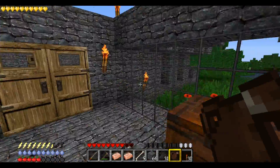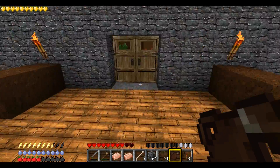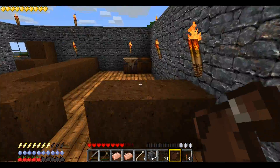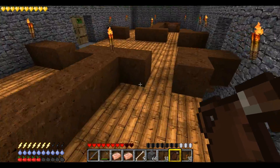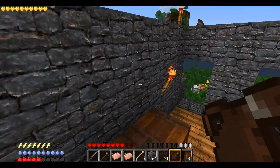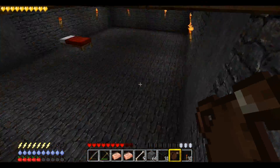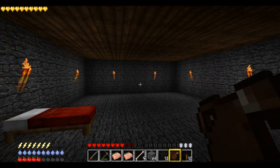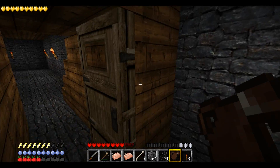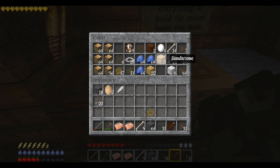I still haven't decided on a material for my inside walls. I think cobblestone won't be that nice — it's fine for the outside wall, but having it for the interior walls as well would be too much cobblestone. Wood is used for the floor, that would be my second choice. Smoothstone won't look right — I'm using that for the foundations. Sandstone will not be in style at all.